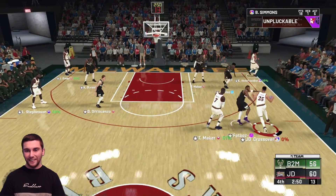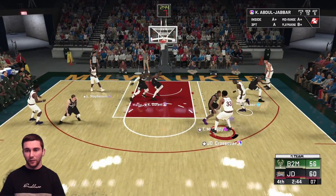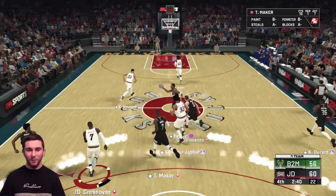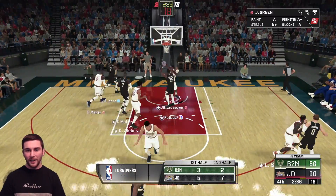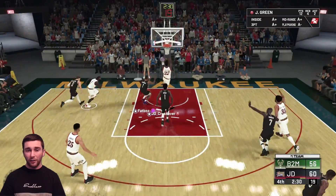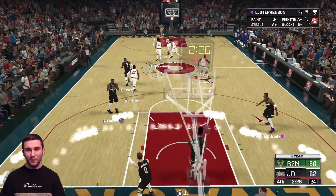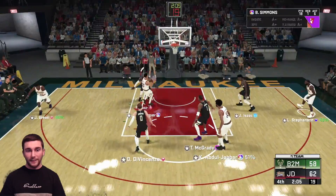This is tense guys, this is damn tense. I see Lance Stevenson, I see Thon Maker cutting, I see one more pass in the corner but we can't make it. Galaxy opal KD comes down hot-step. All over that and we get the steal - let's go Jeff Green, don't let me down. 14 points in the game for him, puts the lead back up to six. Come on Ben Simmons, the avenue to the rim is wide open.